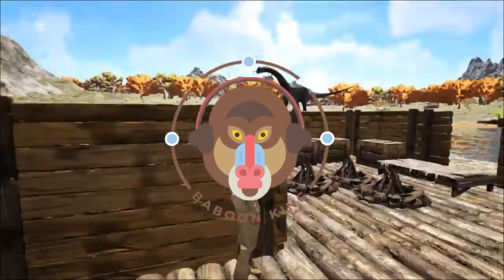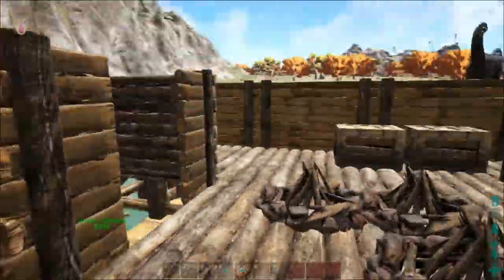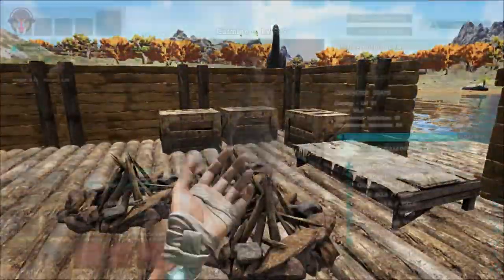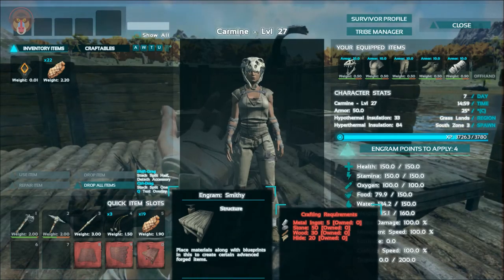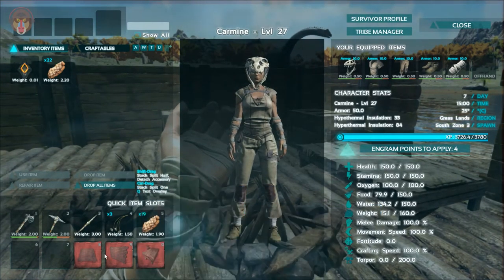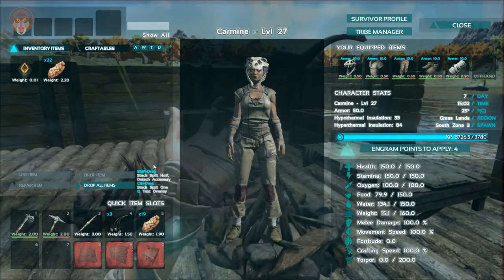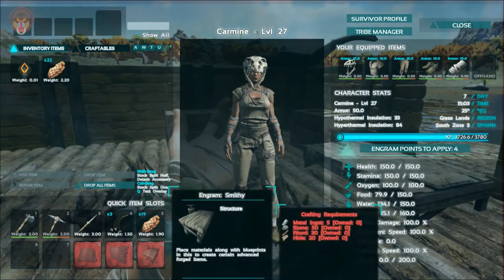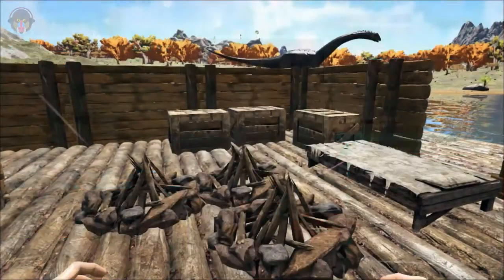Hello there peeps, welcome back to Ark Survival Evolved. Today I want to make some progress. I want to start off by building a smithy over here, then maybe work on the base a little bit, and then maybe go on an adventure or something. I want to get some metal tools and all those beautiful things. Let's check out what the crafting requirements are.